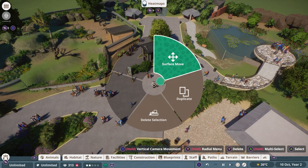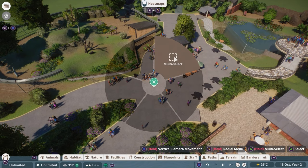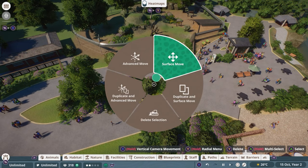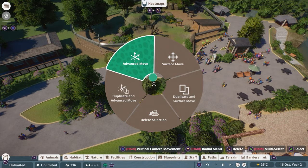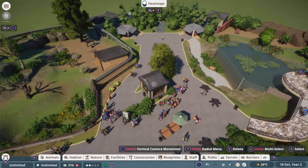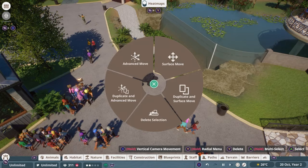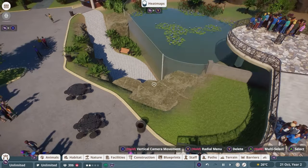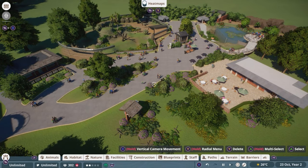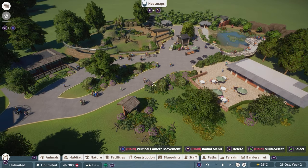At the moment I have a surface move, a duplicate, and a delete option because I am pointing my camera at this little bin. If I go over here, there's only the multi-select because I'm on a path where I can't really do anything. But if I'm hovering over a group, for example, I get a lot of different things like advanced move and so on. This menu always changes depending on what kind of element you are on — so for example, if I'm on this building it's going to be something different than for other objects.